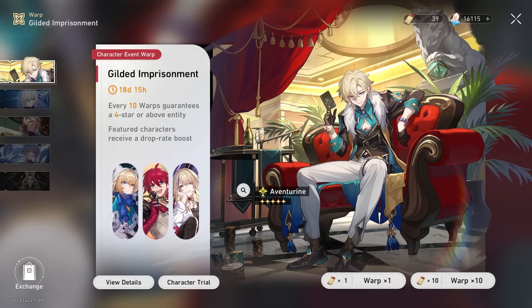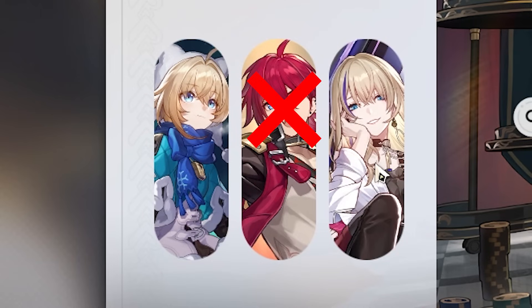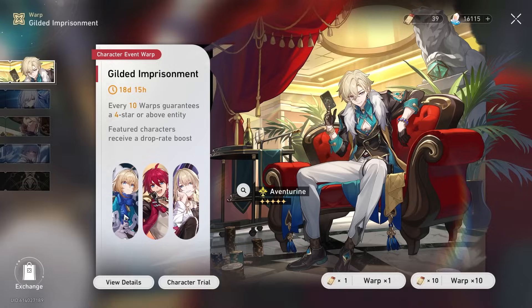I didn't realize I hadn't been looking at any of the news or posts of this character. I haven't seen anything. From what I remember, Serval just does more damage when she gets higher Eidolons and then Lynx becomes like a buffer. So that seems pretty useful.